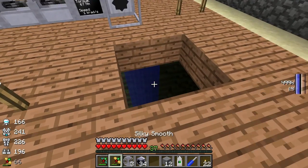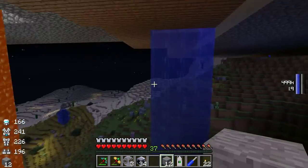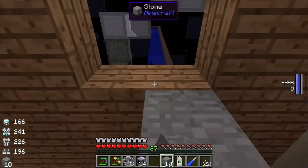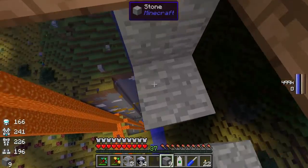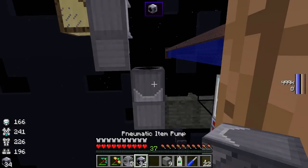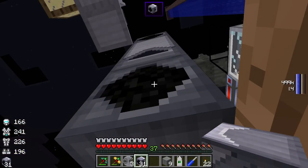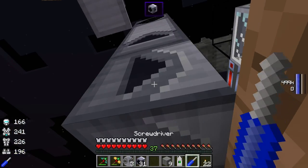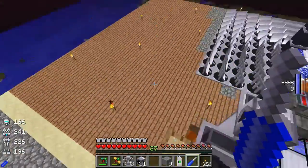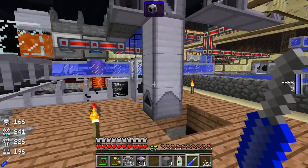These item pumps are useful but unfortunately they do lack some features. Item ducts don't exactly have the features I want either. So we want to run the pipe down, down, and then down again — let's just fix that up. There we go, it's working. Items should go in that direction to the side.